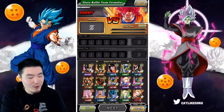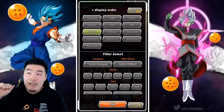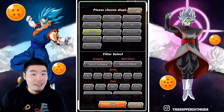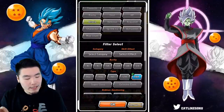So there's Super Saiyan God Goku, and as far as attackers go, there are a few good options, but most people I've seen are using either the PHY Super Saiyan 2 Kefla, the LR Kale and Califla, or TEQ Hit. So I think we're going to try Kefla first.